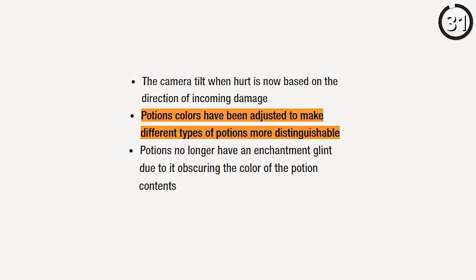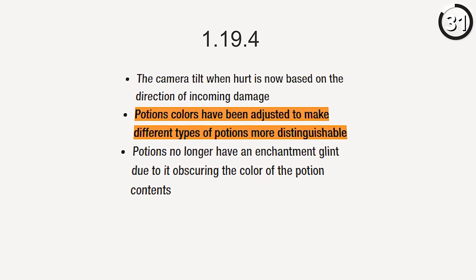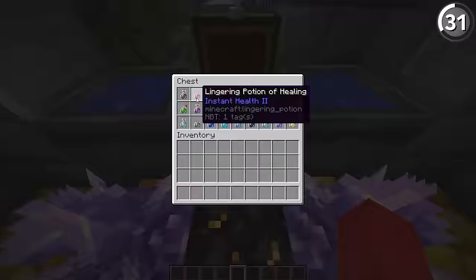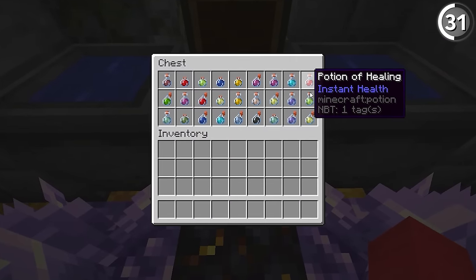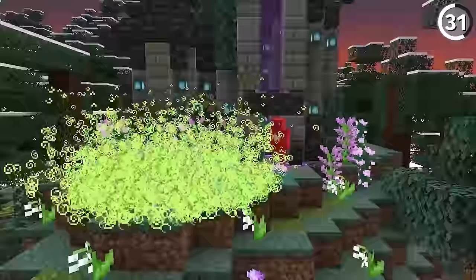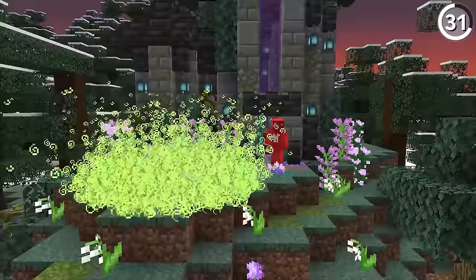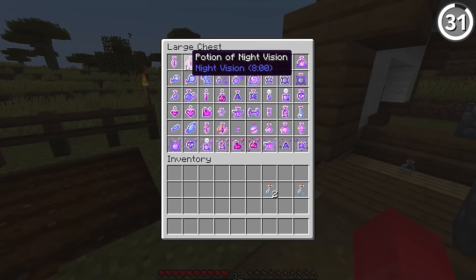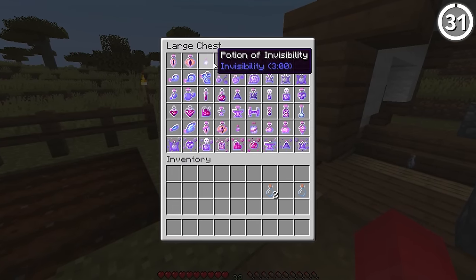Potion colors have changed to be a lot more distinct since 1.19.4. Now you'll see that these match up better to the particle effects you get when you drink them, which can be a big help once you recognize which potion is which. But it's also hard to call this any kind of colorblind support. While this change is great, if we were to get something more akin to a colorblind-focused texture resource pack, that'd be an even better step going forward.